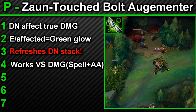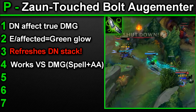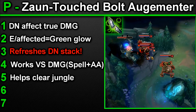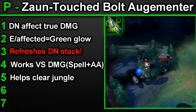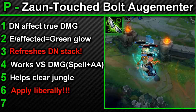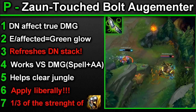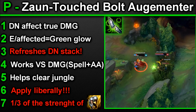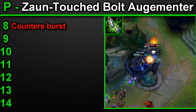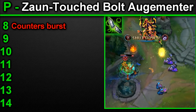Number 4 — this passive works versus enemy spells as well as literally any damage form they can throw at you: auto attacks, spells, all of it will do less damage, besides true damage. Number 5 — this ability is great to help your jungler take less damage when taking any jungle camp, especially important early game to keep them as healthy as possible. Number 6 — this passive can be applied to as many people as you can Q and auto attack before it wears off, so apply it liberally to as many people as you can. Number 7 — to put this in context, it's about one-third the strength of an Exhaust. Do not underestimate this ability. Number 8 — Urgot's passive is amazing for countering bursty champions to a small extent — 15% of a Veigar's damage being removed can stop a lot of burst to help your team.